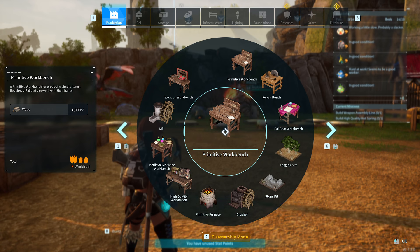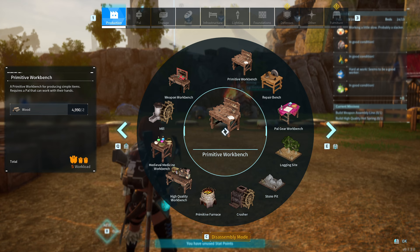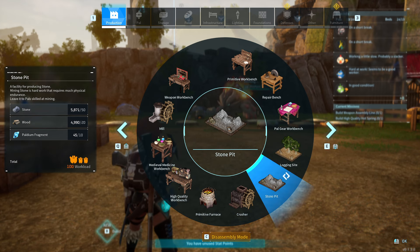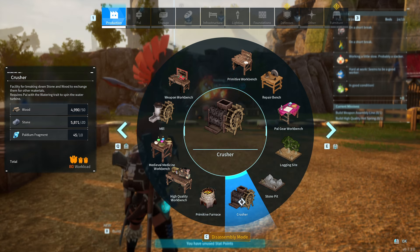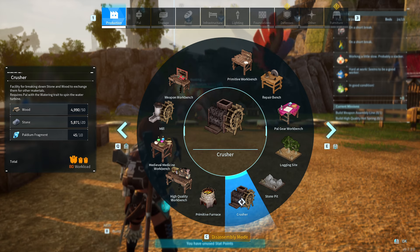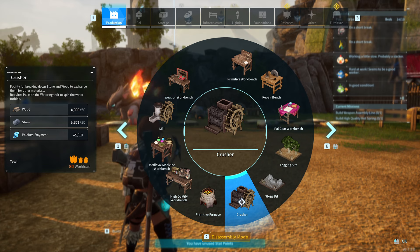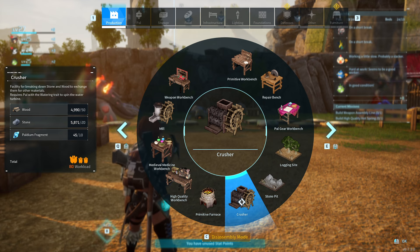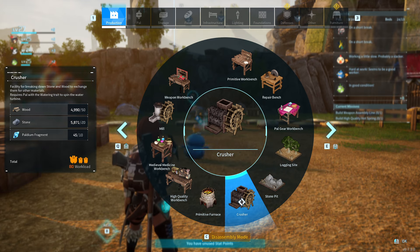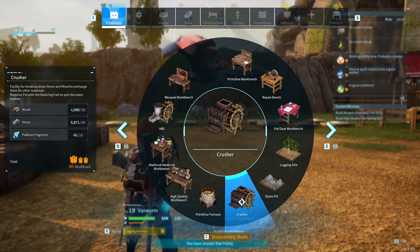Well, I have some bad news for you. Unfortunately, there is no automating process in the general sense. You are not putting down a building like the logging site, the stone pit, or the crusher or something like that, which will then automate the process. Unfortunately, there is also no PAL which will just produce ore — or at least I haven't really found any yet. There is no normal automated process to do that. That might change later, and I really hope the developers will put something similar into the game, but right now there is no such thing.